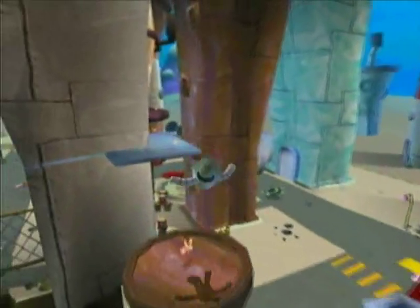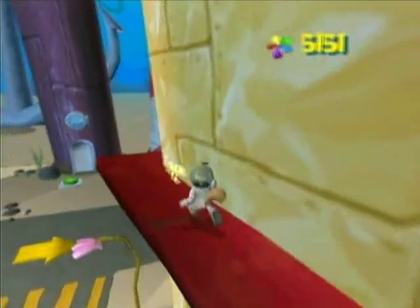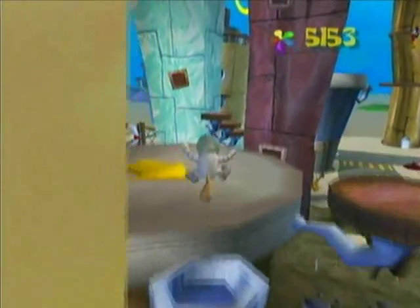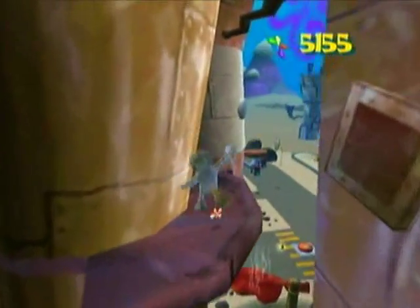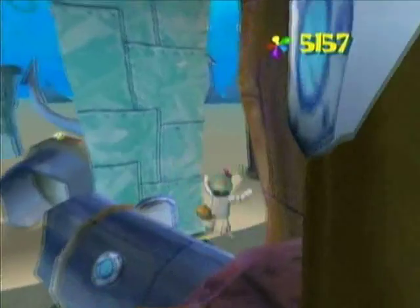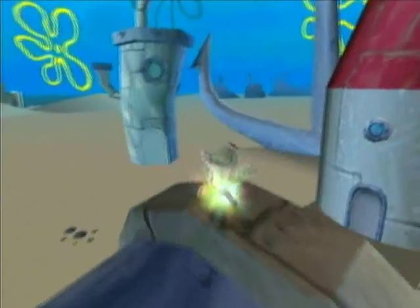I don't think there's anything else for us down here, or maybe some extra things. We can get back up right like so. I don't think there are any socks over here. Let me just glide over here. Because we are Sandy, we can just float over the gap and grab the sock - there we go, number 19! Just one more and we get another spatula from Patrick.